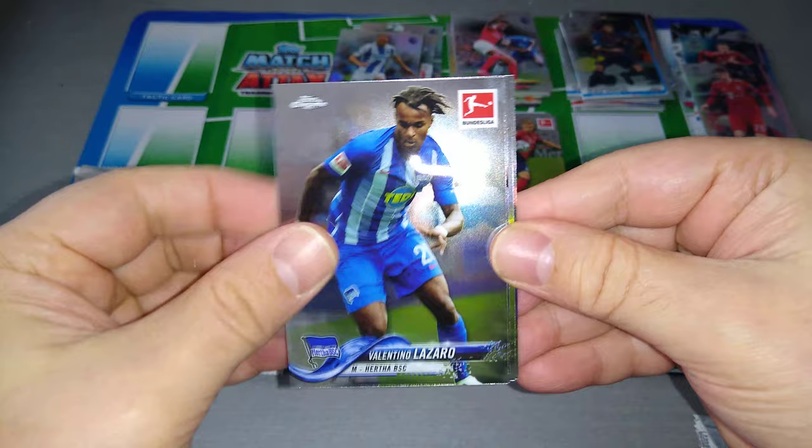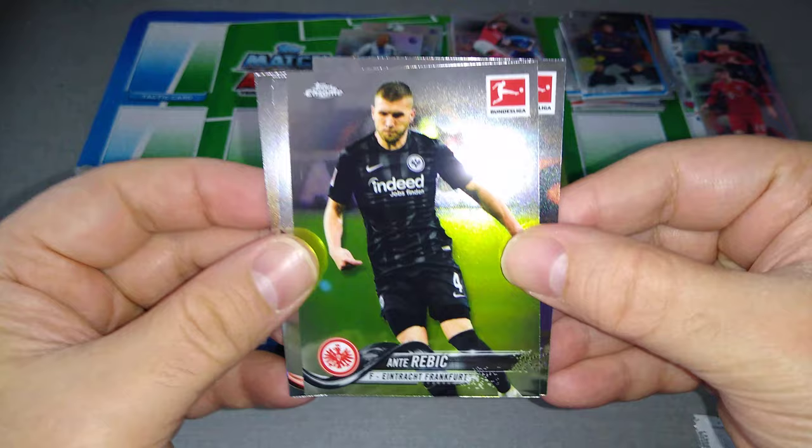Bundesliga pack three: Lazaro for Hertha Berlin, Hennings for Fortuna Dusseldorf, Rebic for Eintracht Frankfurt, and Kevin Volland for Hoffenheim — he's on loan at Werder Bremen. Nothing here once again.